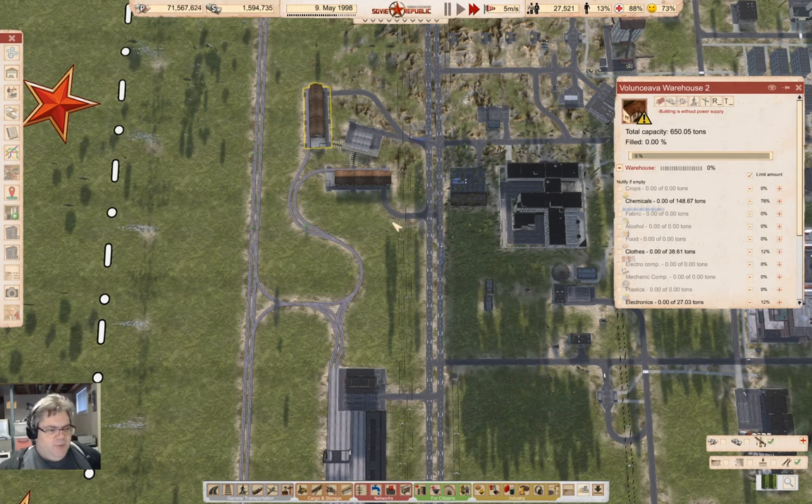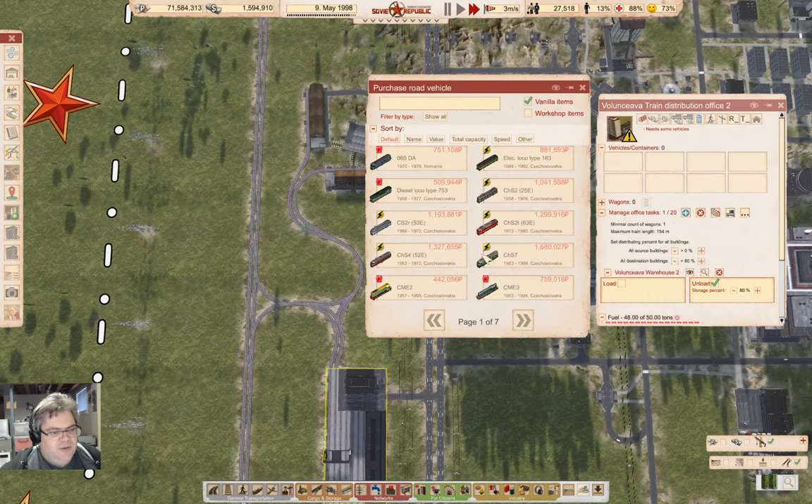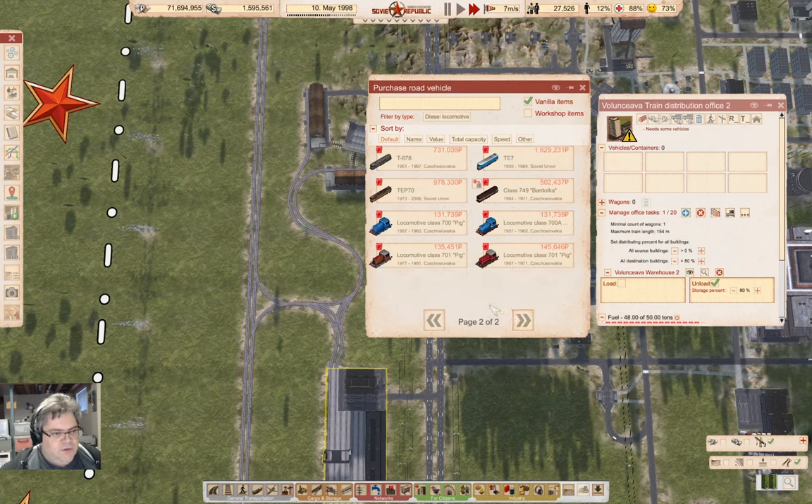Before we can do anything, we're going to need locos. Let's go with diesel locos. I've been using the T678, which looks like it's probably as good as anything else.